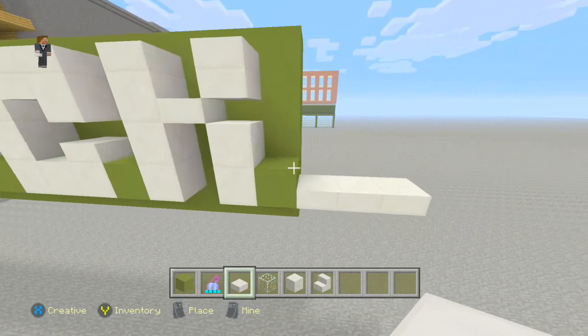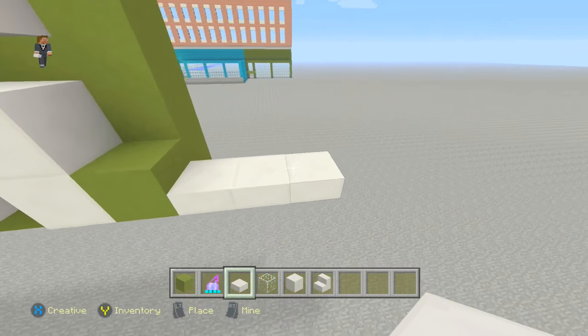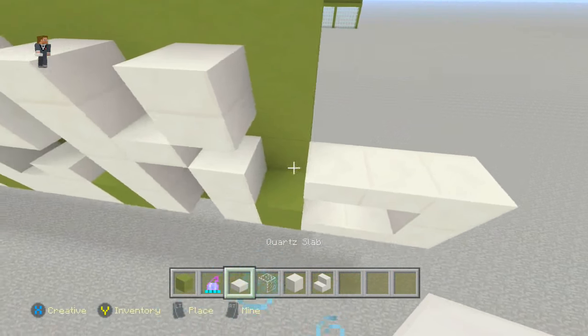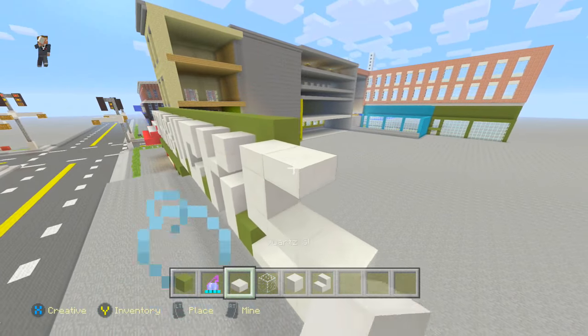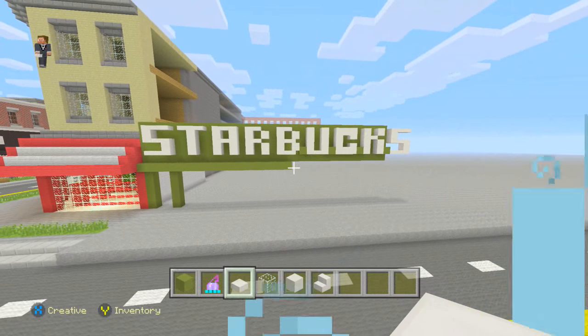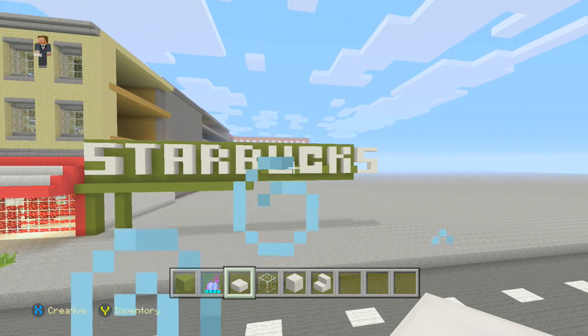For the final S: add one block, another block on top, two across, another block on top, another slab, then two across — and that is the official Starbucks sign complete. I'm kind of tired but I feel like I've covered everything.